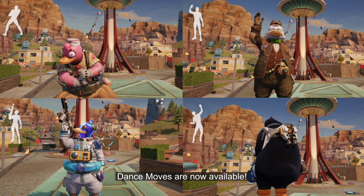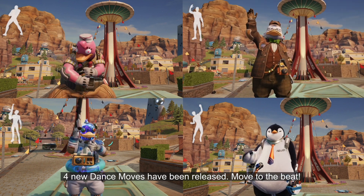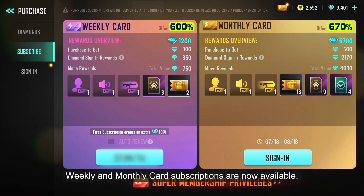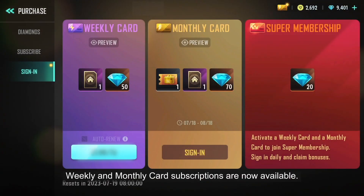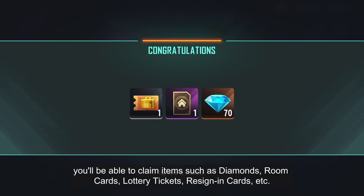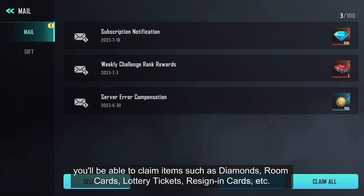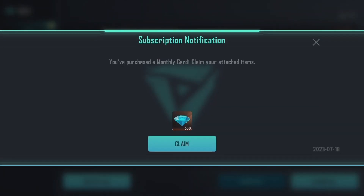Dance moves are now available! Four new dance moves have been released — move to the beat! Weekly and monthly card subscriptions are now available. With a subscription, you'll be able to claim items such as diamonds, room cards, lottery tickets, re-sign-in cards, and even more!